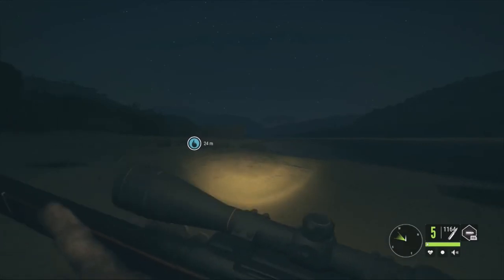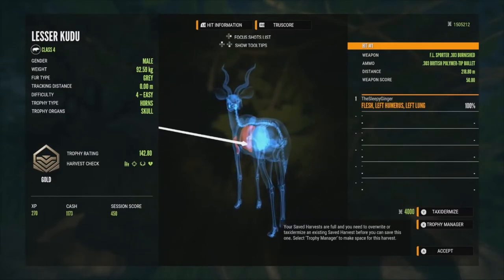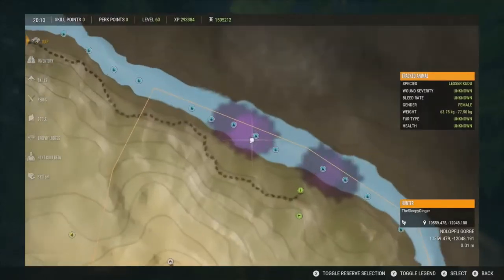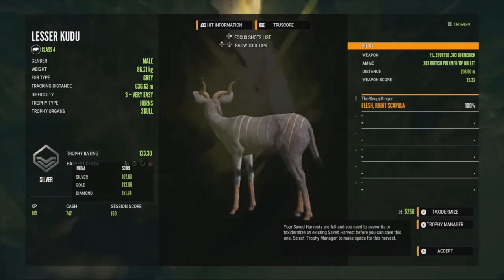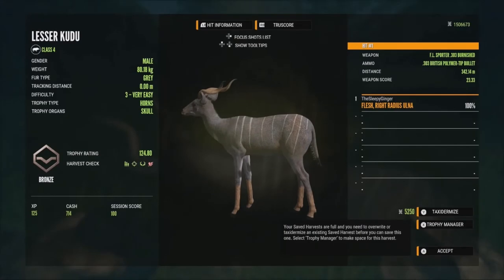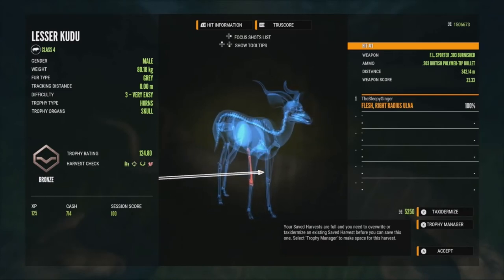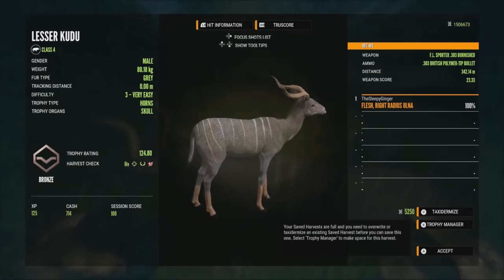Might be able to get a second shot on that guy, but had to reload. He's going to go into the woods — let's go see if we can find him. Here's our level 4 — he doesn't look too bad. Going to be a gold at 142.80, got him in the left lung a little low there. Pretty decent level 4. Going to find these other two — judging by that hunting pressure they should have died. Here's this level 3 at 133.30 — would have been a gold but we hit him in the right scapula, wasn't able to get into the lung. And the other level 3 — got him in the right radius. That was terrible, honestly, way too low. 342 meters away — I guess I didn't realize how far away he was. Just hit him right in that right front leg. Quite unfortunate.